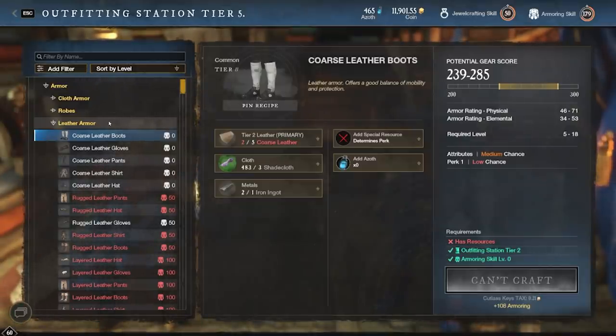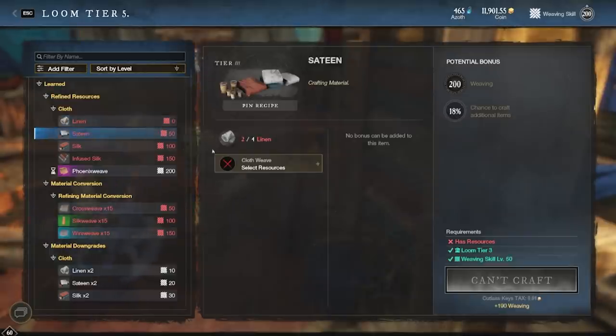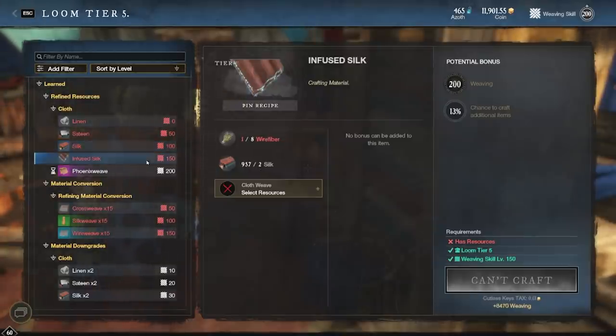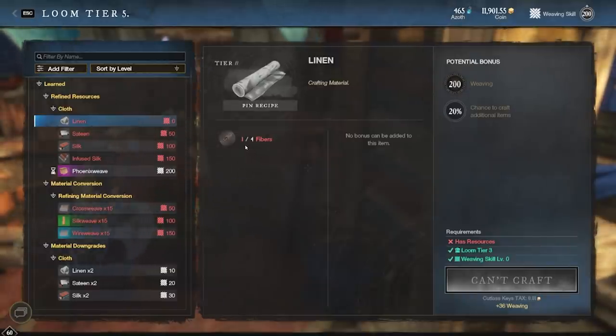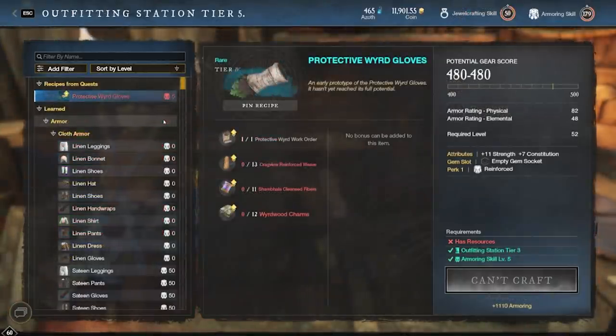It requires an absurd amount of very low level items in order to level those skills up. For a quick transition over to the loom, it's going to take four fiber to make one linen, four linen to make one satin, two satin to make one silk, and finally two silk to make one infused silk. Double check my math, but I think that means you're going to need just about 64 of the base fibers in order to make a single infused silk — and you're going to need hundreds of infused silk if you want to level up your armoring. So now that I'm done scaring you, luckily the leveling process is very, very simple.